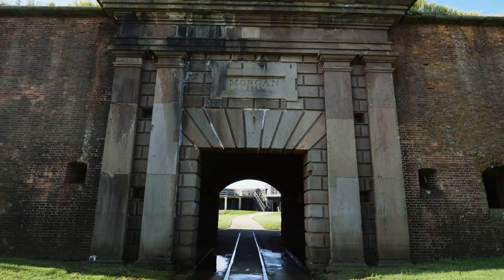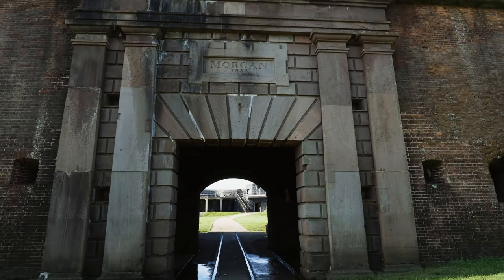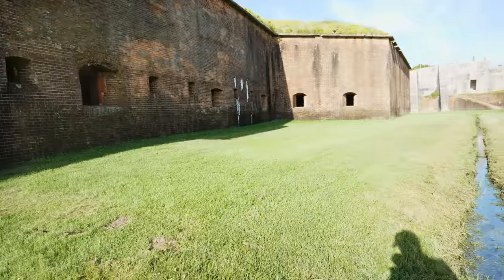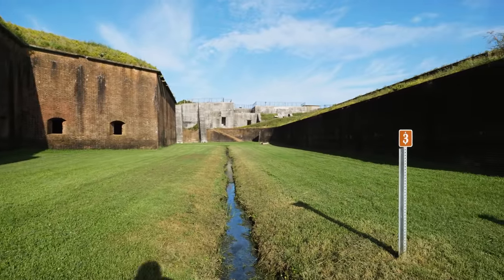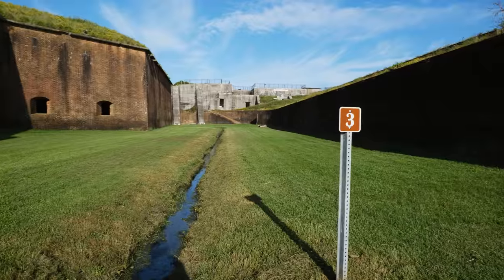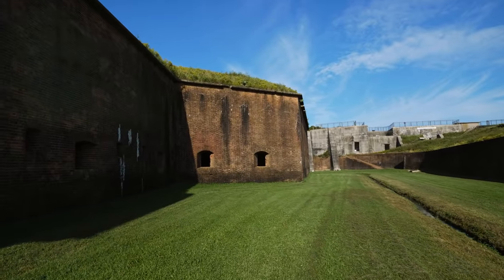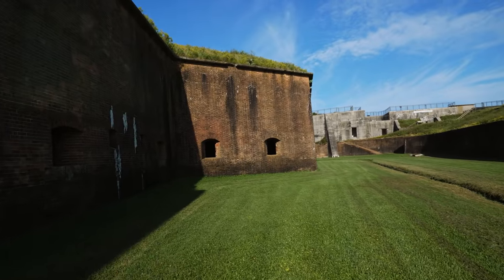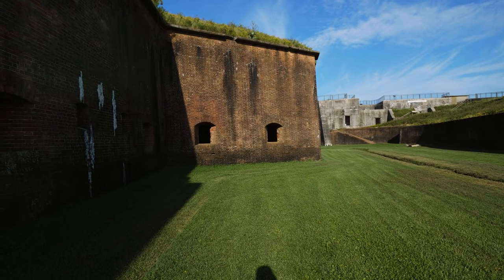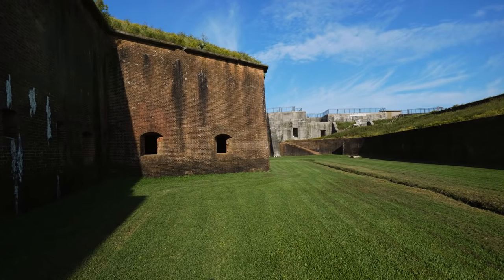Here is the entrance to Fort Morgan. You can see they have the completion date of 1833 up there on the entrance. If you look here, you can see there's the outer wall and here's the tunnel we just walked through. Right here on the fort itself, you'll notice there are places where howitzers would have been positioned. You might wonder why these howitzers are placed where they appear to be firing on their own walls on the inside.